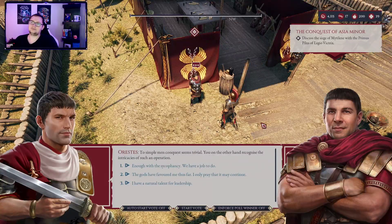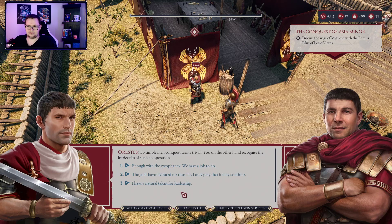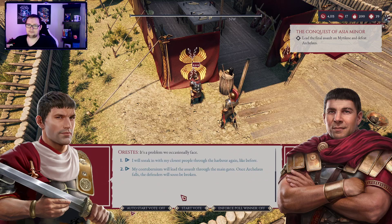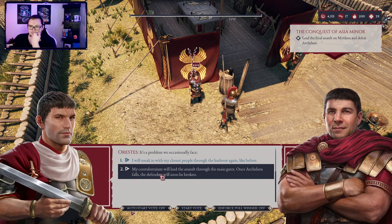To simple men, conquest seems trivial. You, on the other hand, recognize the intricacies of such an operation. The gods have favored me thus far — no, I have a natural talent for leadership. Sure, let's go with that. We have encircled Matilinae, but we still need to take the city itself. Archelaus is an arrogant man, but nevertheless a skillful general. I think they would be expecting us to go through the harbor, but let's try it. The harbor is filled with burned shipwrecks — no Triarchus could get through all the debris.